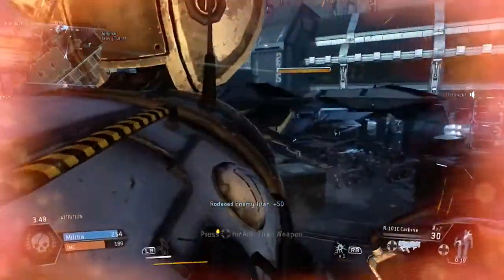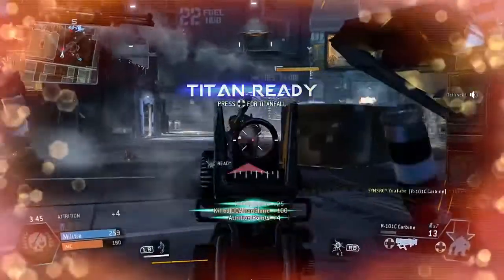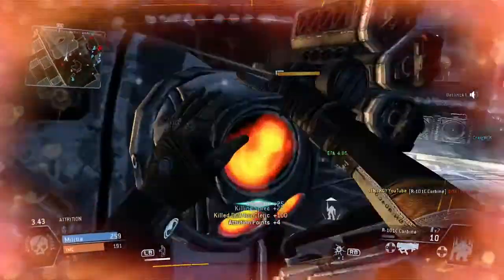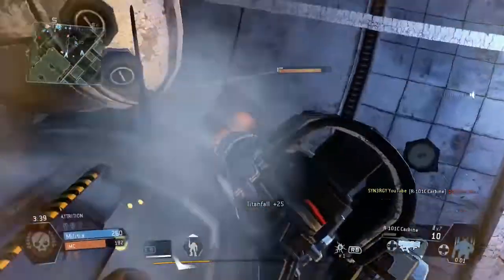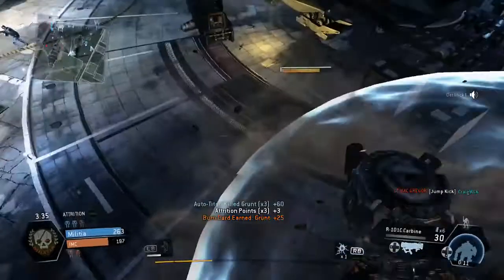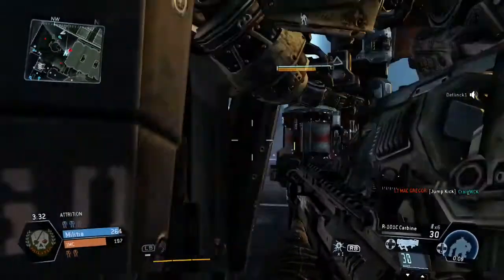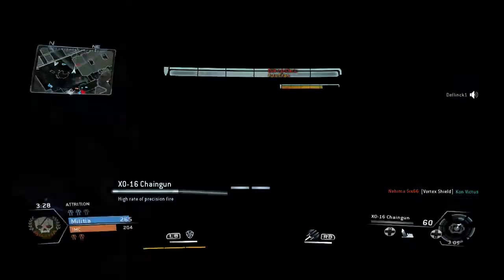This Titan is just hit-marking me and I end up getting the rodeo on. He's just disembarked so we're going to take him out as well. You can see this tactic works — I'm actually jumping straight back onto the Titan and I'm going to call my Titan in again, do some random damage to him, and then get into my Titan for a bit of security because they are attacking this point.